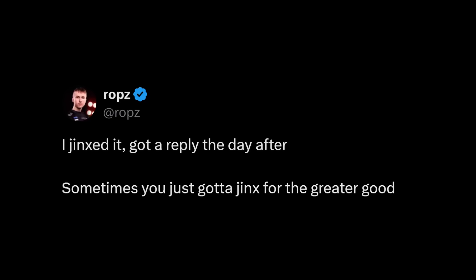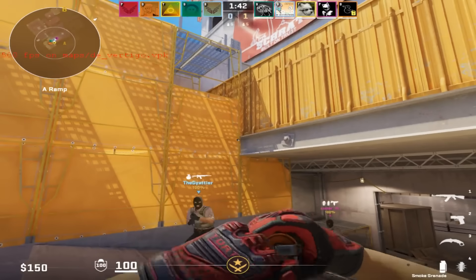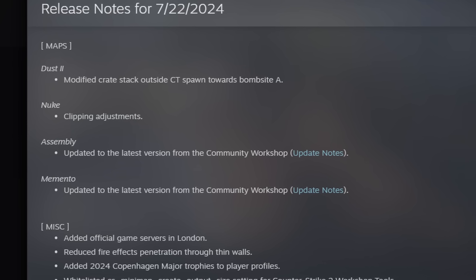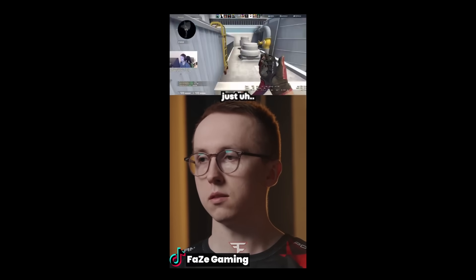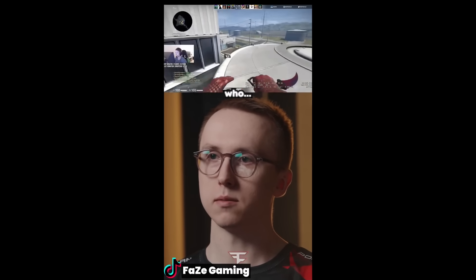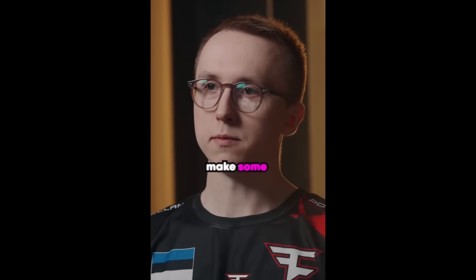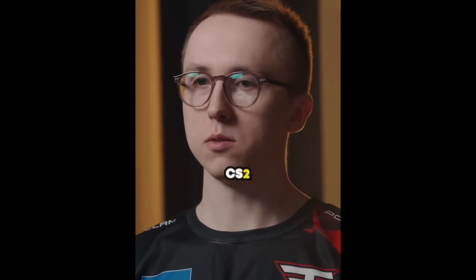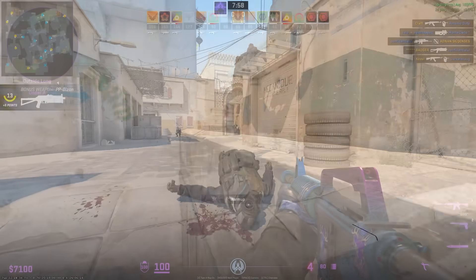According to ROPS, he jinxed it because the next day he got a reply from Valve. Although a reply doesn't exactly mean every issue ROPS pointed out will get changed, hopefully the larger issues get fixed. We've seen ROPS be very vocal about CS2 movement, and there were no changes to it in the most recent update. Bunny-hopping being removed from the game is just a punch to the fanbase and players who played movement modes like KZ, Surf, and B-Hopping. In official games you could hit B-Hops and make funky tricks or flashy plays, but nowadays you can't — it just sucks. So if large pros are directly bringing up these issues to Valve, can we hopefully see them fixed soon?